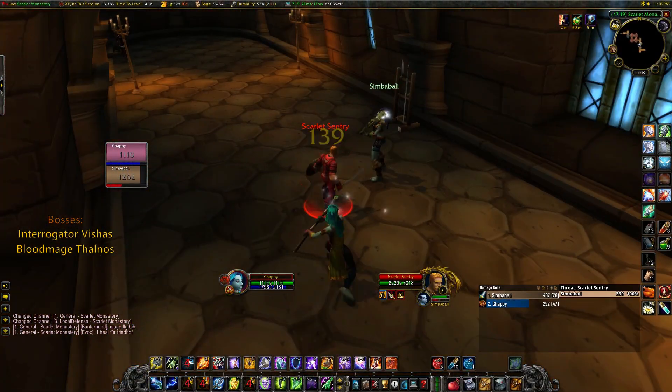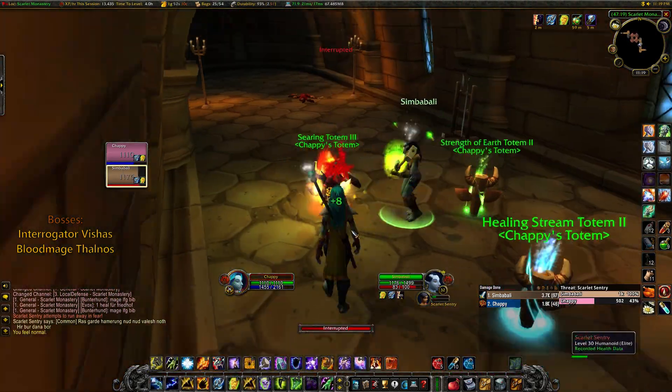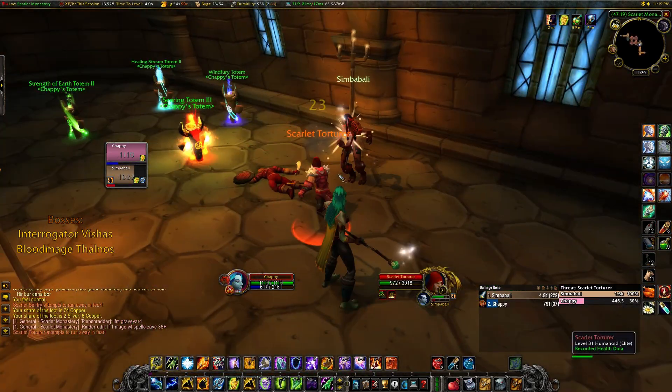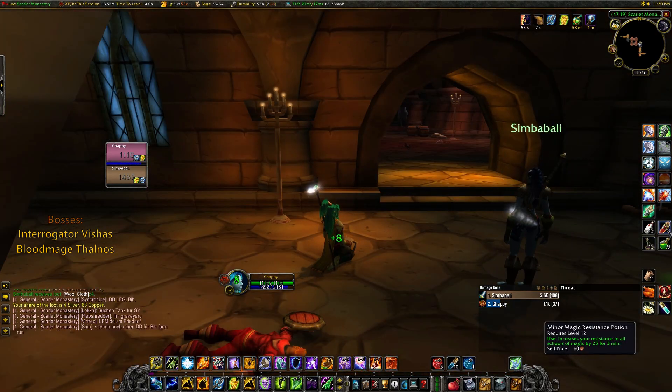Like with all 4 wings, you start in a corridor, and in the first part you will be facing 3 types of Scarlet Fanatics. The first are Scarlet Sentries, your standard melee mob. The second are Scarlet Torturers that cast a Firebrand and have very low armor.